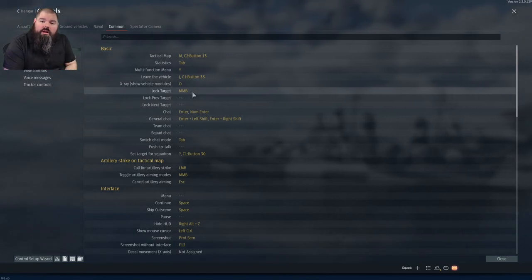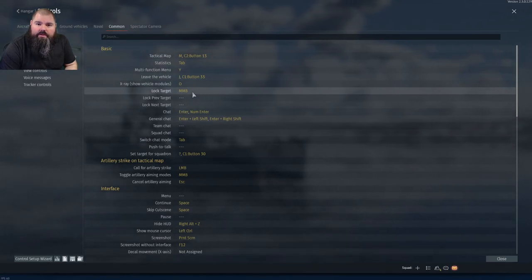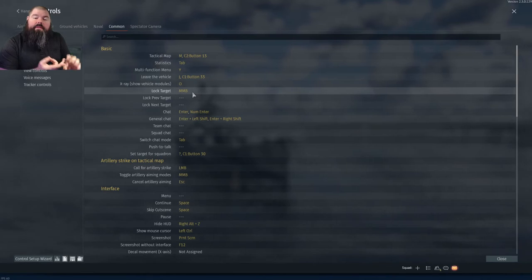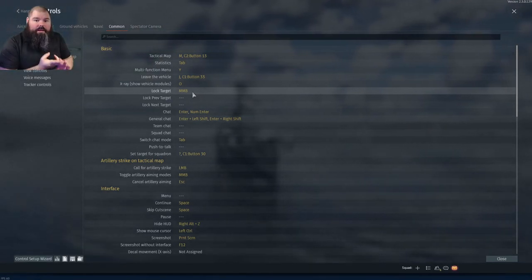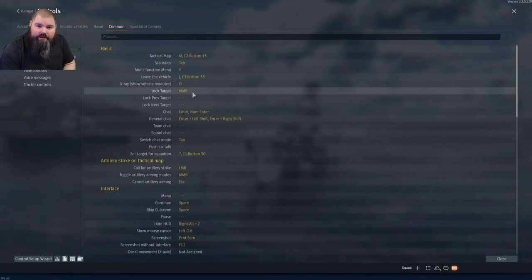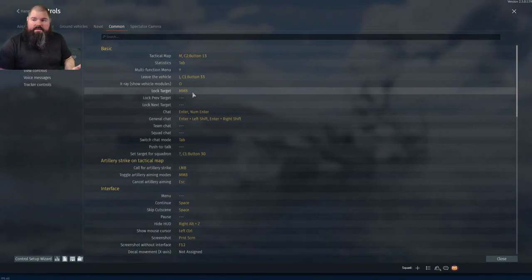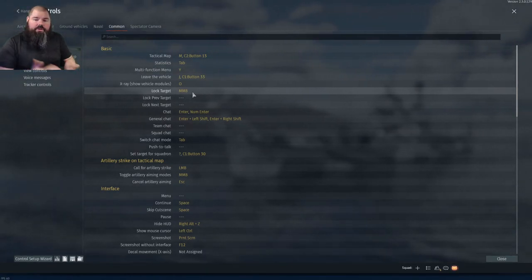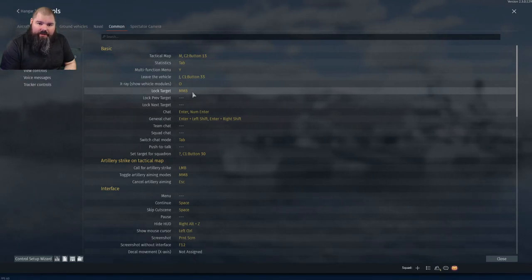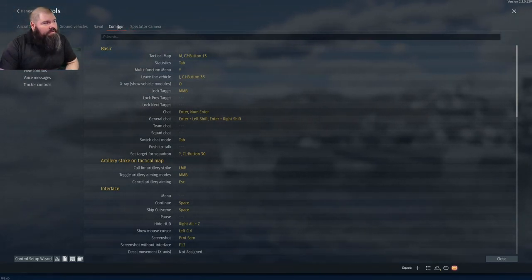When you lock on, two things will happen. First, your crew will figure out the range to the target. Second, they will figure out what the sight distance control needs to be set to. This is great if you and your target are stationary and you're just shooting at it. However, there is also a second thing that needs to come into effect, which we'll talk about on the next section.